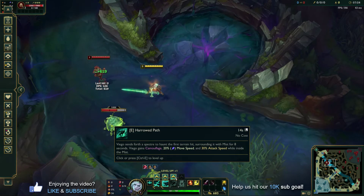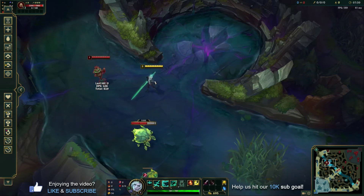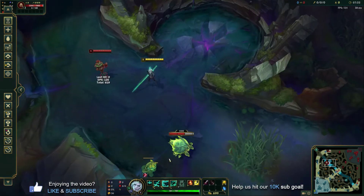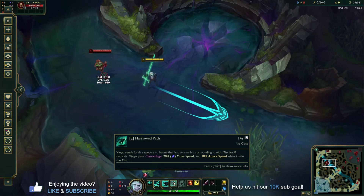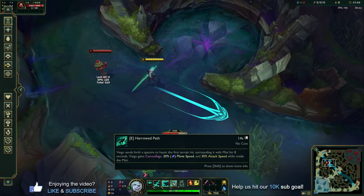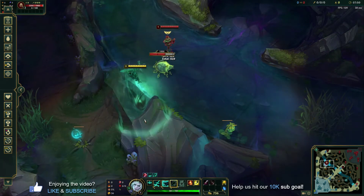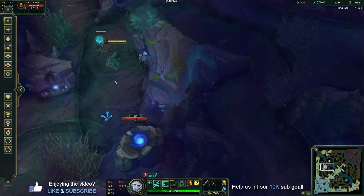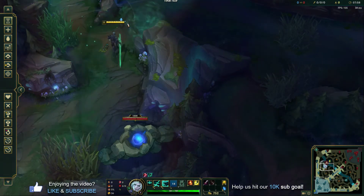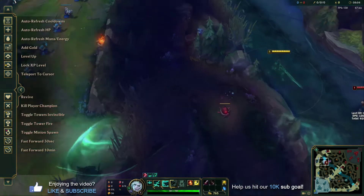The last basic ability with Viego is Harrowpath. It basically shoots out some mist, and if it hits terrain, it surrounds the entire terrain. While you're in the mist you have camouflage — they can't see you unless they're basically right next to you. You also have extra move speed and extra attack speed. If you throw it and it hits terrain, it's going to cover all of that terrain.